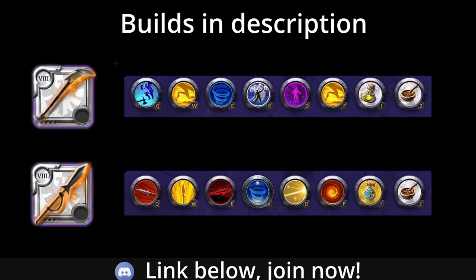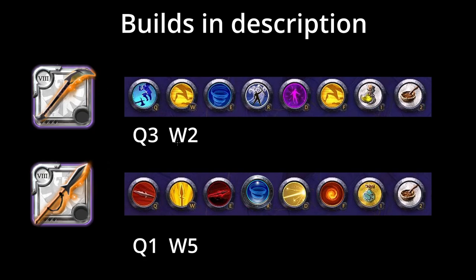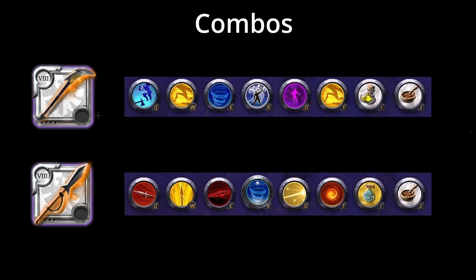Alright, so we've got Soul Sight and Spirit Hunter for you guys, and I'll be explaining the build, combos, and tips. The one I most recommend for the Soul Sight build is Night Armor, and for the Spirit Hunter, Frost Shield on one of the cloth armors.